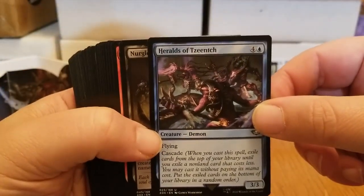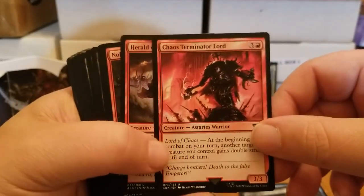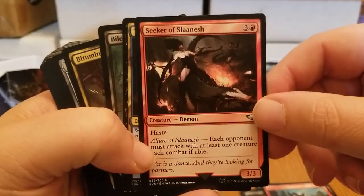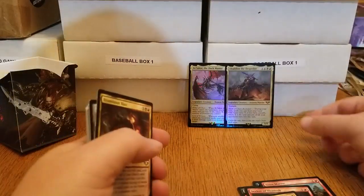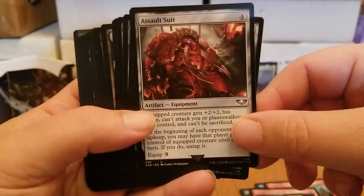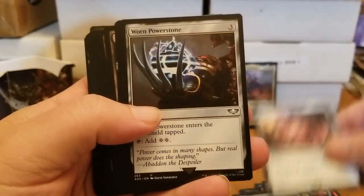First half of the stack: Heralds of Zinch. We've got Nurgle's Rot — Nurgle, what a great name. Bloodcrusher of Khorn — beautiful. Chaos Terminator Lord — well, that doesn't sound pleasant. Herald of Slaanesh. There's a ton of lore I'm missing. Noise Marine. Seeker of Slaanesh. The Lost and the Damned — artwork is beautiful. Bile Blight. Bituminous Blast. Assault Suit — artifact, wow that's cool looking. The Sol Ring. Talisman of Creativity, Talisman of Dominance, Talisman of Indulgence. Worn Power Stone.